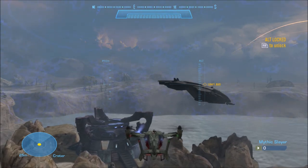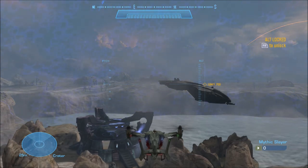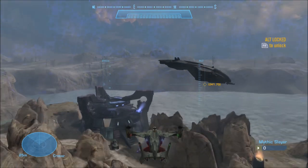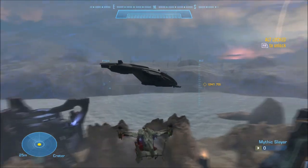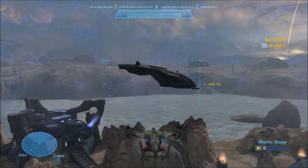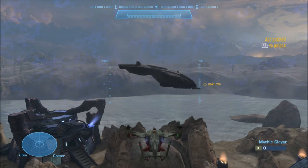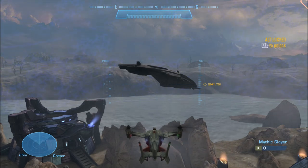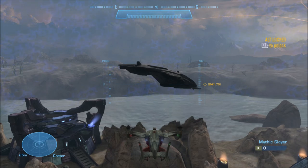That is the mod — that is how you spawn a flyable pelican on Spire. You could also just spawn a pelican without flying it and use it strictly for machinima purposes. If you ever make something with this or any mod I've done a tutorial with, don't be afraid to show me — I'd love to see what you guys do with these. That is the tutorial, thank you guys for watching. I'm sure there will probably be more tutorials in the future — see you guys.